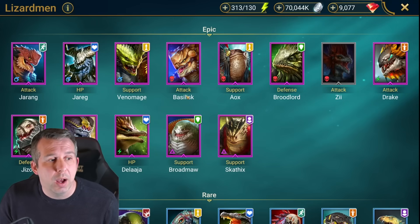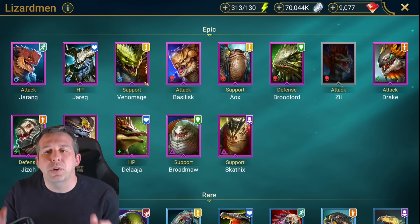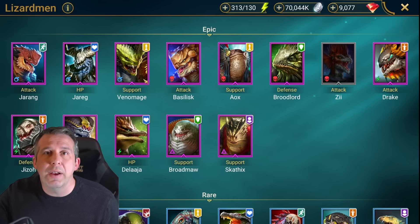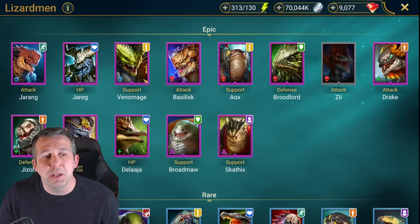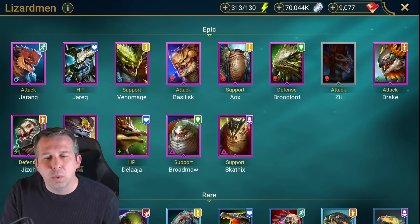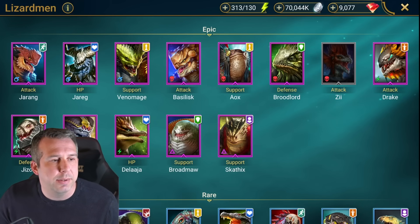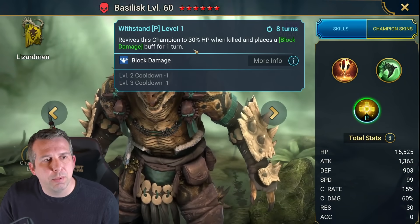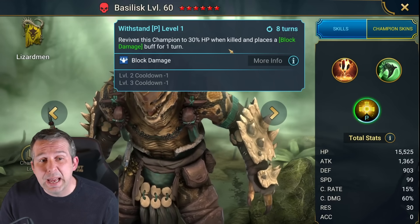Venom Age: top tier epic, really really good, literally good in tons of areas. If you've got Venom Age go check out the guide on my channel because solo staff, ice golem, dragon, awesome in Sintranos, great in clan boss - just so many places this champion is really good. Basilisk has got a similar revive mechanic, can be useful to solo early game Sand Devil and hits quite hard on his A1 with an AOE. Outside of that pretty niche.